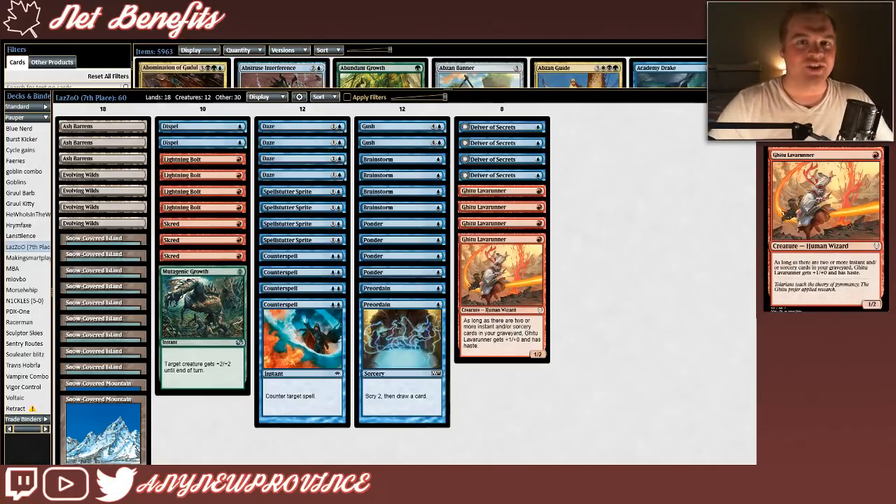This list gets rid of the Ninja of the Deep Hours — get out of here — and the Augur of Bolas. We're jamming four copies of Brainstorm and Daze in this Delver list. What's more is that this deck runs a very sparse 12 creatures that we have to try to win the game with.